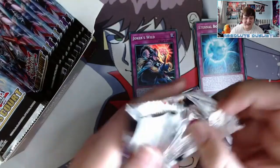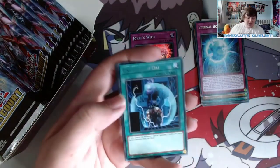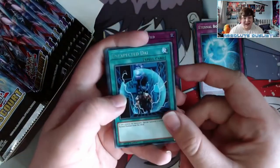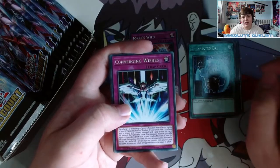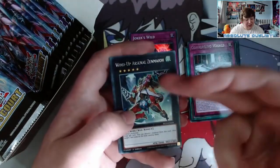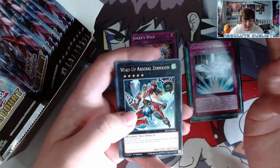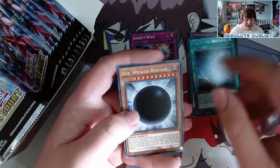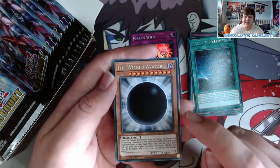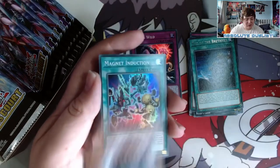First super rare is Joker's Wild. I also did a review on this set — if you want to see that, it's on the channel. Unexpected Dai — really good card, good reprint. I believe this only had reprints in gold and one main set reprint. Wind-Up Arsenal Zenmaioh, also known as Zen Leo, because this is just a rank five that was really hard to get for the longest time. Infusion — really bad fusion pendulum spell. The Wicked Avatar — I thought they would put this in collector's rare, and it would make sense given the Wicked Gods.